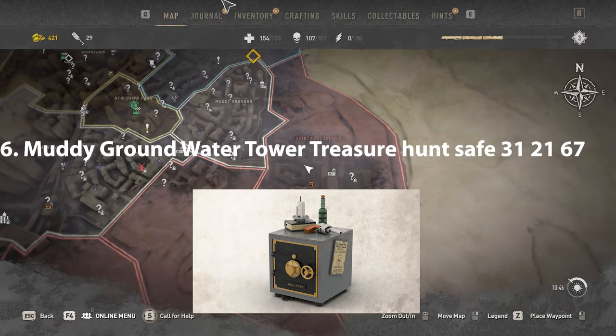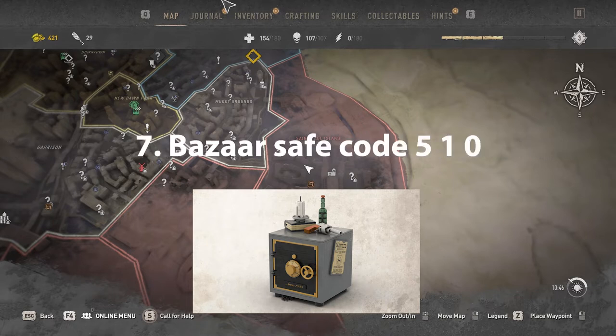Muddy Groundwater Tower Treasure Hunt Safe code is 312167. Basel Safe Code is 510.